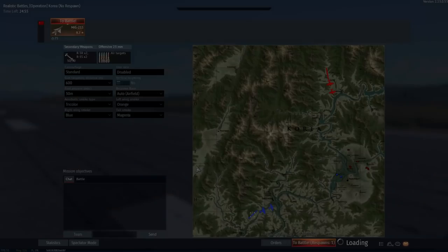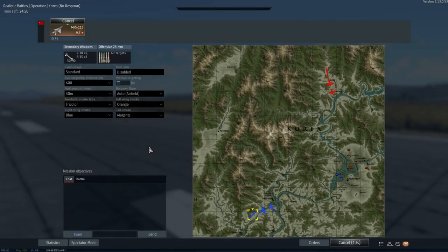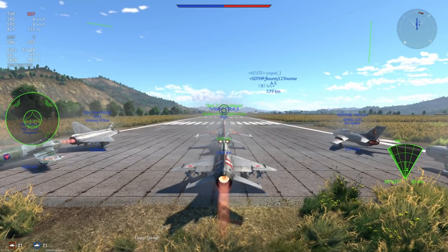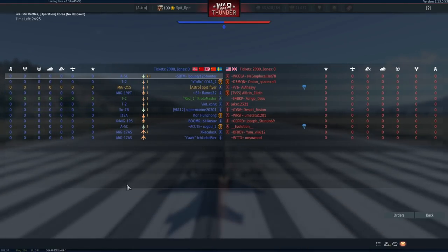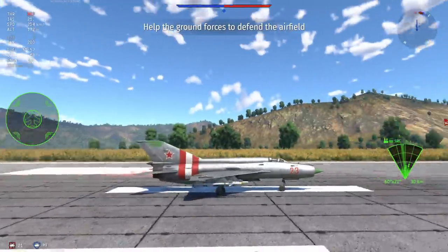G'day ladies and gents and welcome back to War Thunder. Today we're going to be having a look at two premium MiG-21s, one in the Russian tree and one in the German tree. This is the MiG-21S and SPS-K. These planes are highly similar, the only real difference being their weapon system. They feature the same battle rating, the same flight characteristics, and the same gun and radar systems, at least in practice.